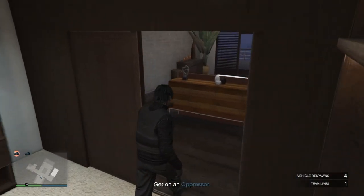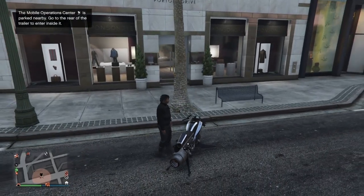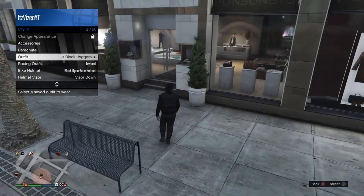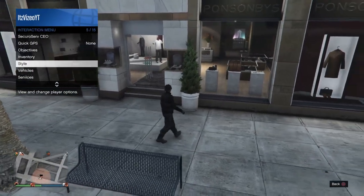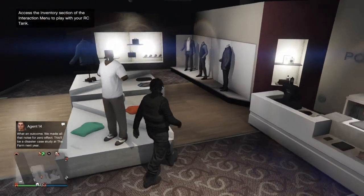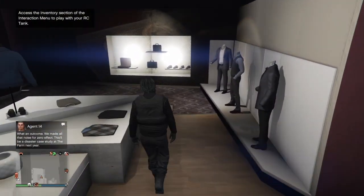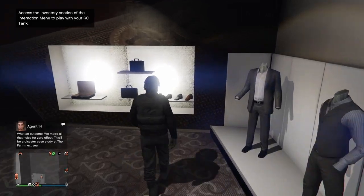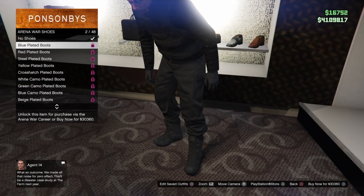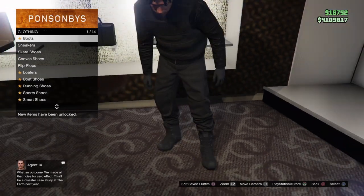Alright, once you guys load into a new session, you should be able to go to style into your outfits and see the Black Jogger outfit that you saved, which is this one right here. Now, you can change anything that you want — just make sure you do not change the pants, because if you change the pants, it will disappear. But as you see, when I go to change shoes, you now have the invisible ankles.